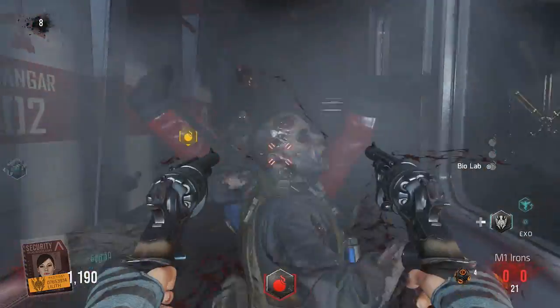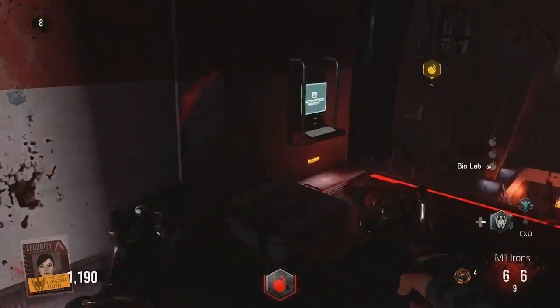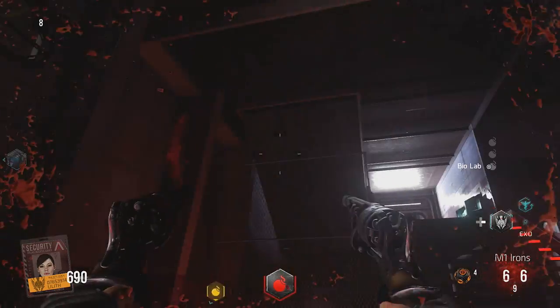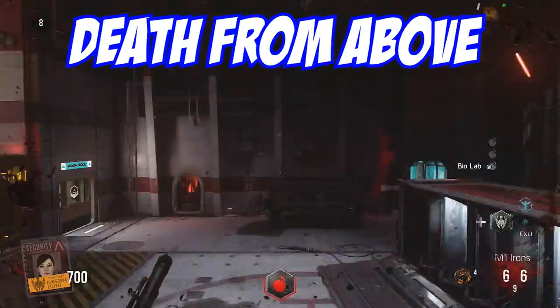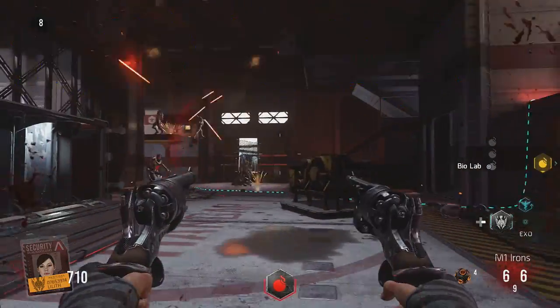This next trap can be found between the two spawn locations, between gun deck and hangar. You activate it and turrets will start shooting from the ceiling and kill all of the zombies. I've actually tested this one out on higher rounds — it's pretty good.